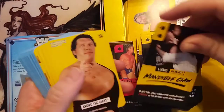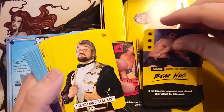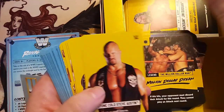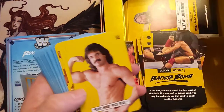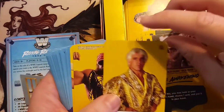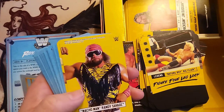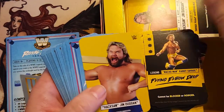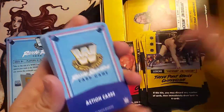Frog Splash. Mankind gets the Mandible Claw with Socko. Andre the Giant has the big Bear Hug. Million Dollar Dream, Stone Cold Stunner, Batista Bomb, Rude Awakening, Figure Four Leg Lock, Flying Elbow Drop, and Hacksaw gets the Three Point Stance Clothesline.